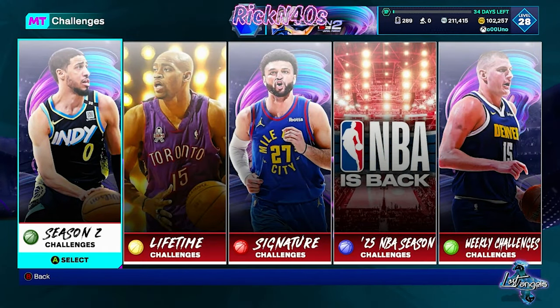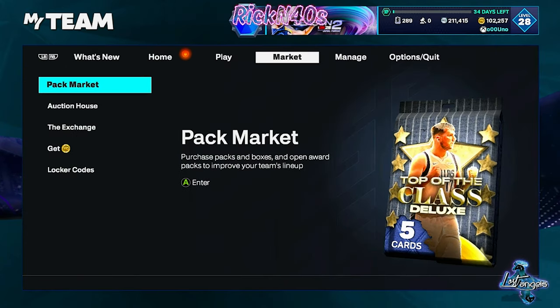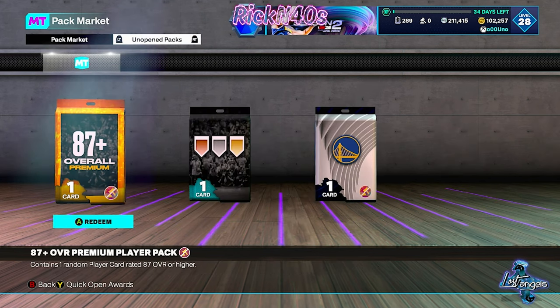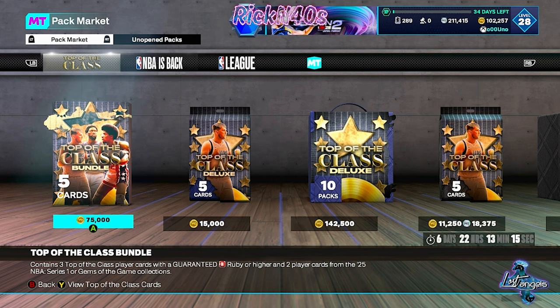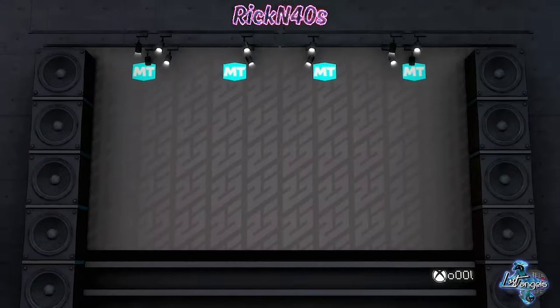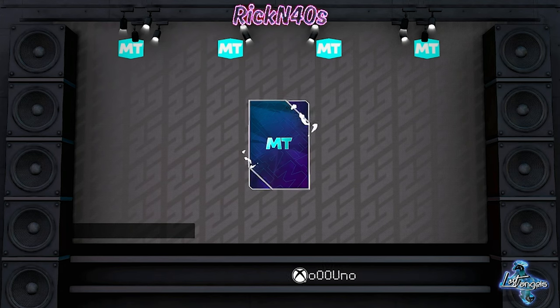In the spirit of keeping it real, let's go ahead and get to these packs. We're going to open this 75K Top of the Class bundle right here. It contains three top of the class player cards with a guaranteed Ruby or higher, and two player cards from the 25 NBA series or Gems of the Game collection. Let's open up the prize packs we got from Domination first. We got a badge — silver challenger. We got an 87 plus premium.